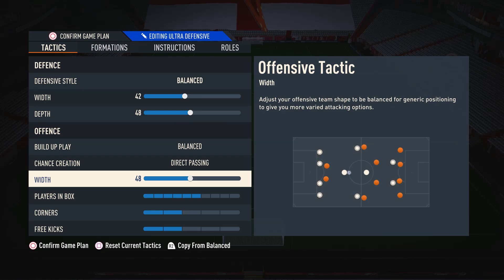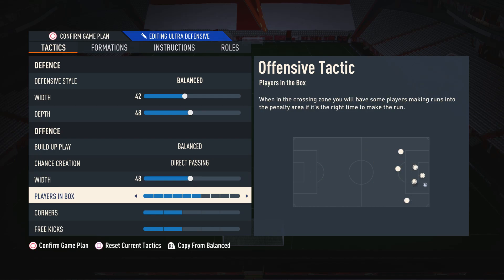For attacking width, I like to have this on 48 because it is a wider formation, so when we are attacking we do want to utilize the formation to its strength. The reason it still seems quite low is because you still want to play a little bit more narrow in this game — you don't want to play too wide because it can be difficult to connect some of the plays together. So having it on 48 means you do play a bit wider than a lot of people, but it's still not too wide to the point you find it difficult to use the formation.